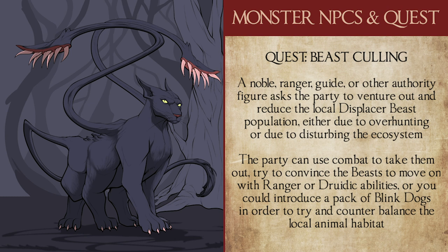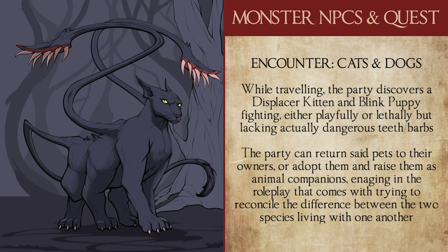Overall, it's a simple drop-in quest that gives the PCs an interesting monster to deal with. You can even introduce a small population of blink dogs to allow the herd to thin itself out from their encounters, much like how wolves are distributed to lower a rabbit population. Building off of that, another random encounter the PCs could have is finding a displacer beast kitten and a blink dog puppy bowing against one another — either playfully or with actual lethal intent — but unable to actually do damage due to only having nubs and dull teeth. Perhaps their owners are looking for them and can be returned for a reward, or the party can adopt them as pets and attempt to teach them to coexist, despite their opposing natures, which can yield some very interesting roleplay.